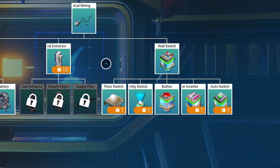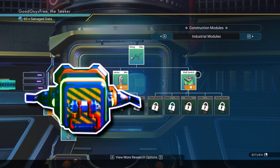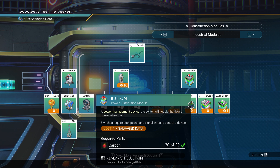Then we have some advanced parts, all of which cost one salvaged data to unlock. Wall switch: a toggle switch with on and off modes — pretty obvious. Button: a simple button switch you press to send a short pulse of power from one connector to the other.